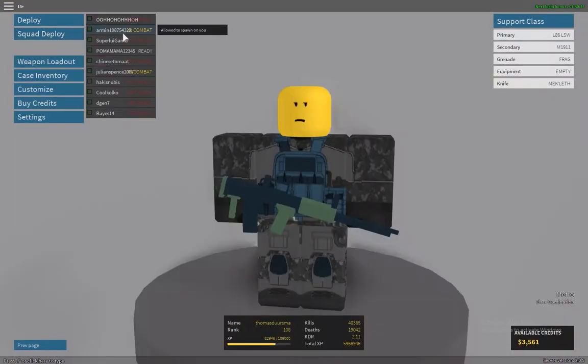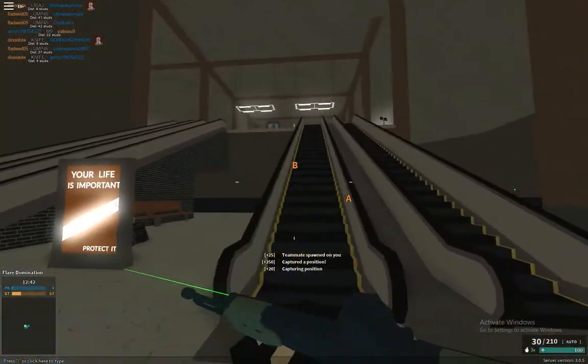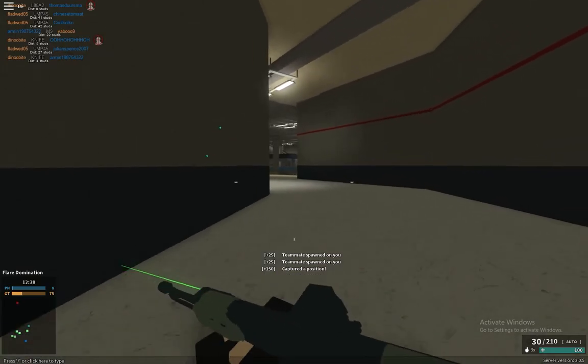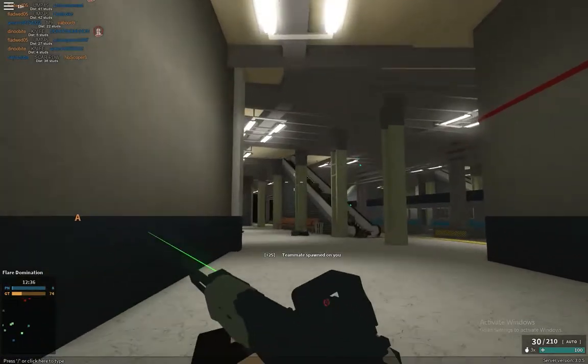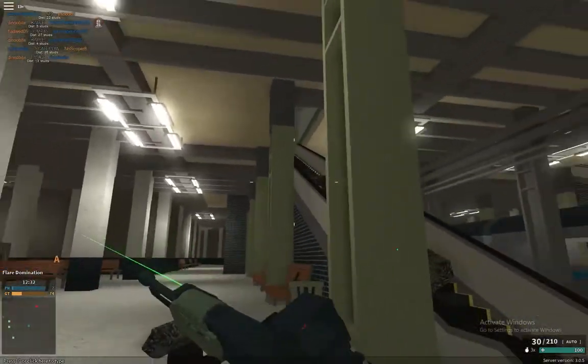As you might notice, the L86 LSW is an LMG but it has a bit of a low ammo capacity. This means that this gun really acts more like an assault rifle that can punch through walls than an actual LMG.